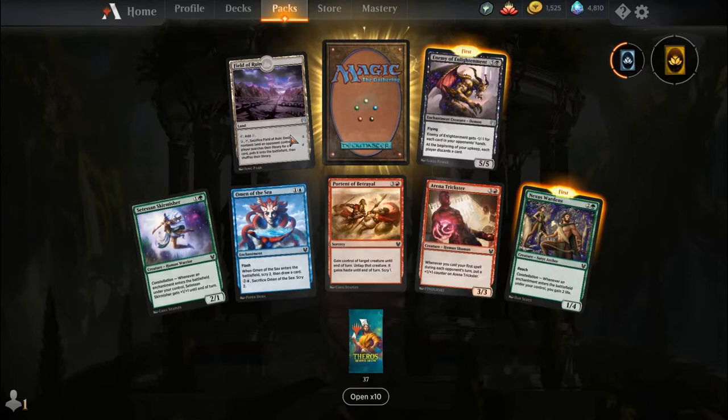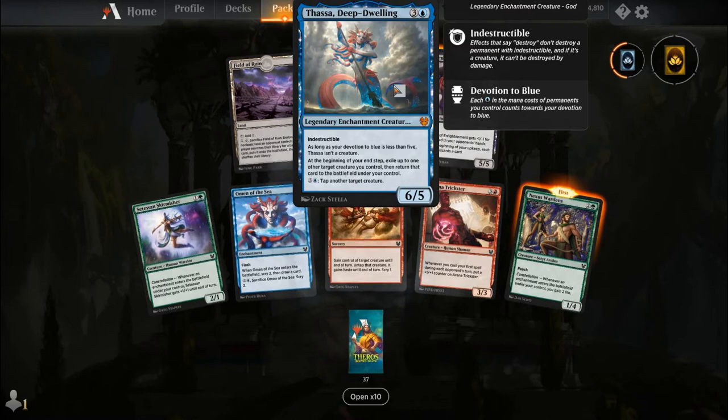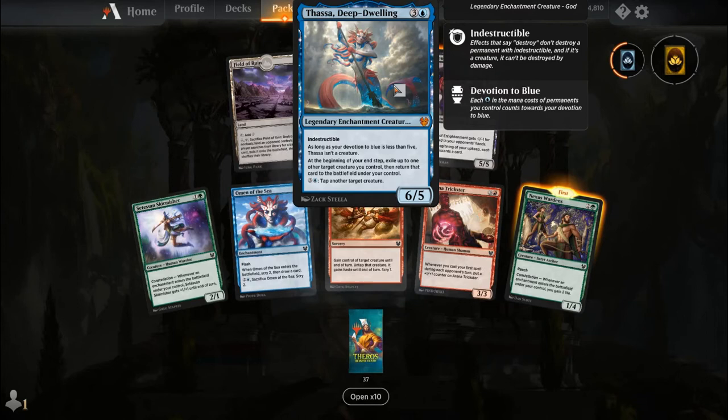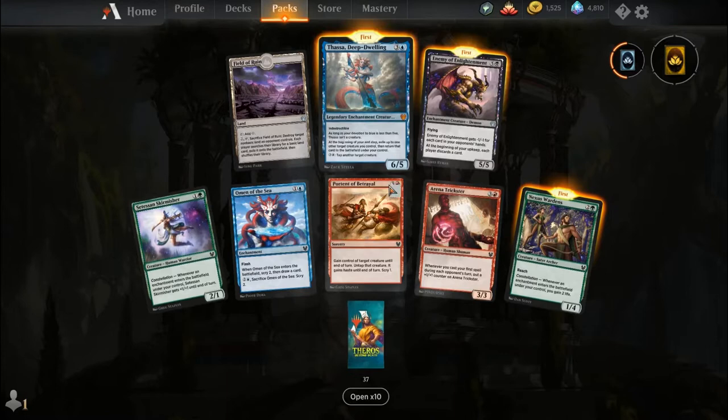Satessian Skirmisher, Omen of the Sea, Portent of Betrayal, Arena Trickster, Nexus Wardens, Field of Ruin, Enemy of Enlightenment, and our rare is actually a mythic — it's Thassa, Deep-Dwelling. For three and a blue you get a legendary enchantment creature God, a 6-5 with Indestructible. As long as your devotion to blue is less than 5, Thassa isn't a creature. At the beginning of your end step, exile up to one other target creature you control, then return it to the battlefield. Pay three and a blue to tap another target creature. A key interaction in blue-red draft: if you have Thassa and draft a Portent of Betrayal — the Threaten in this set — you take their creature, swing with it, go to your end step and blink it. That creature is now permanently yours because when you blink something it's a new object and forgets its former identity.